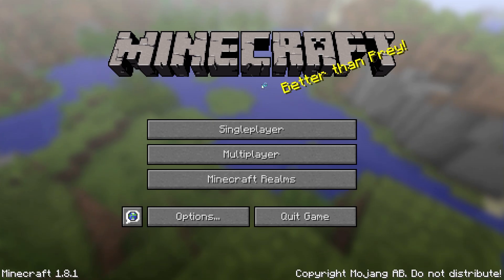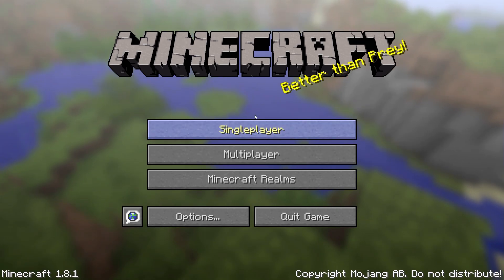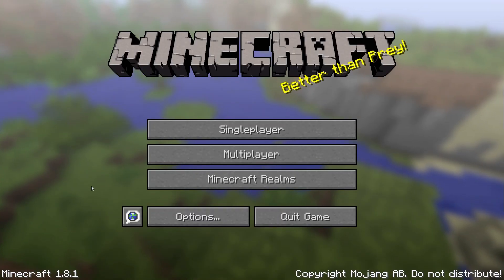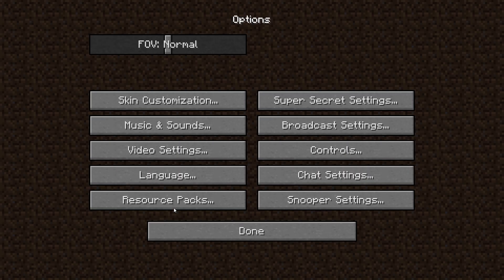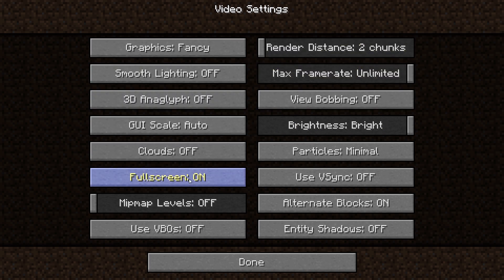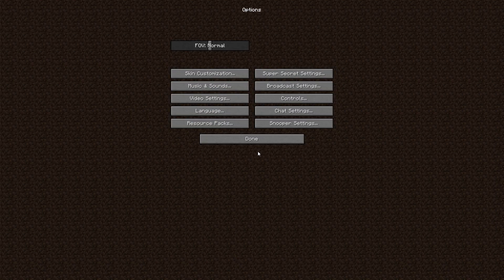At number one we have our trusty old tip: turn every setting down to the lowest possible setting in your graphics menu. Just go into video settings and turn everything down to either minimal, decreased, or low — everything from resolution to anti-aliasing, anisotropic filtering, and wall textures. Everybody should know this trick.